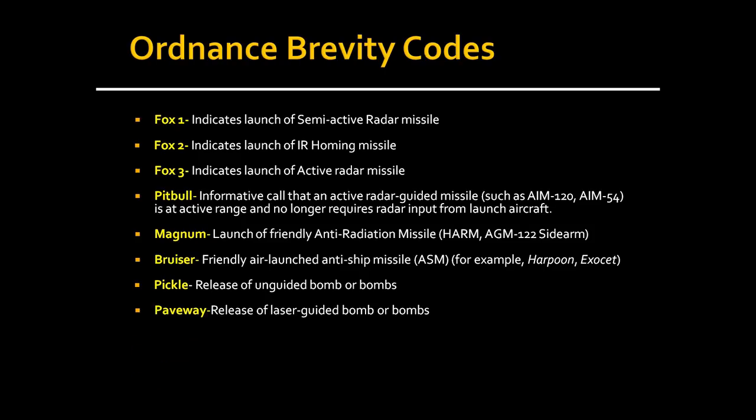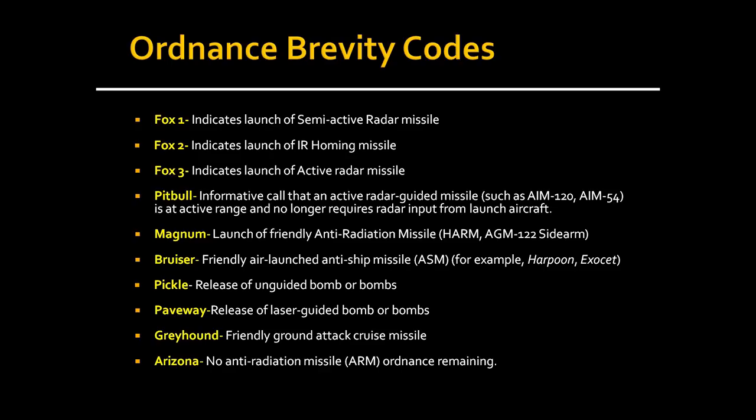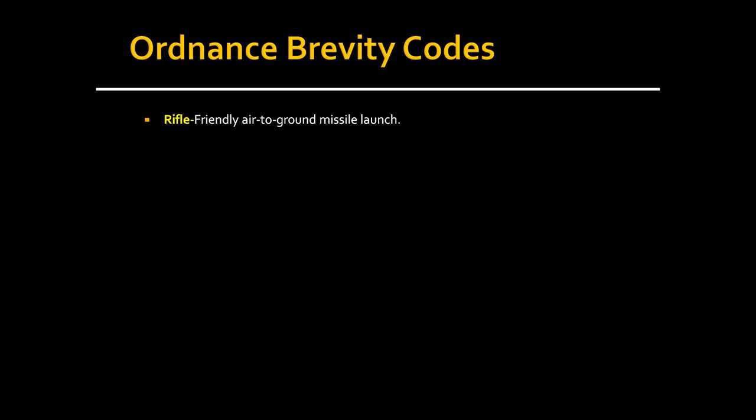PICKLE is the release of unguided bombs — the MK-82, 83, and 84 variants are called pickles. PAVEWAY is the release of a laser-guided bomb, such as the GBU series — you indicate paveway when firing one of those. GREYHOUND is a friendly ground-attack cruise missile. ARIZONA means you no longer have any anti-radiation missiles remaining. RIFLE is the firing of an air-to-ground missile like the Maverick — it uses onboard guidance to hit its target.